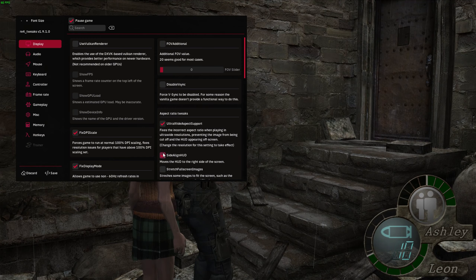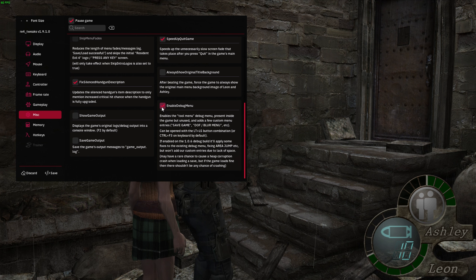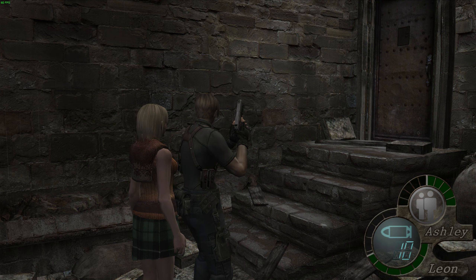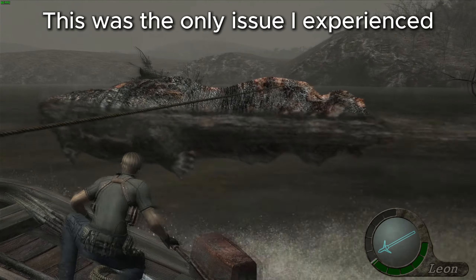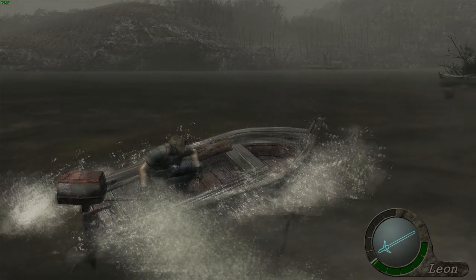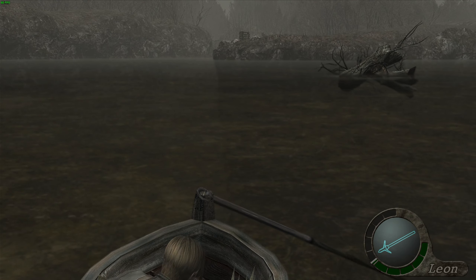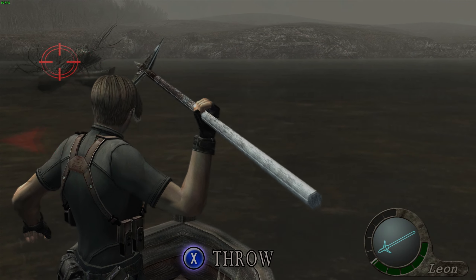It's easy to miss, but RE4 tweaks has a hidden tool menu that includes a save function. Activating this requires going to the miscellaneous tab and enabling the debug menu. After saving, exit the game and run it again. By pressing Ctrl+F3, you can access the tool menu and save your game anywhere without needing typewriters. 99% of the time I played with keyboard and mouse, but when I was on the lake fighting the giant salamander, mouse aim was terrible and I died at least three times — for that I had no choice but to use a controller.